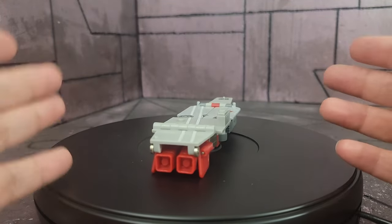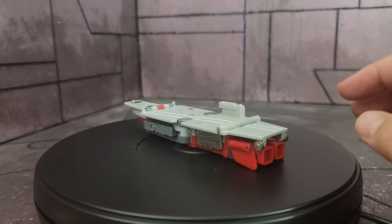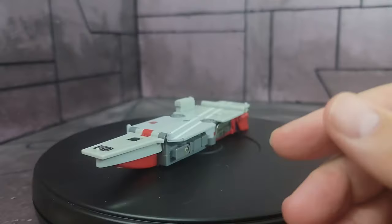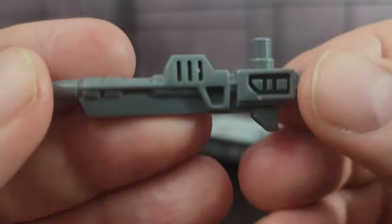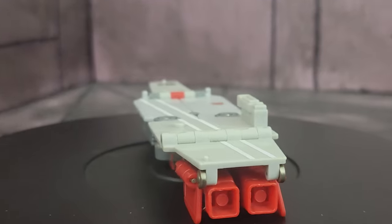First and foremost, let's take a look at the instruction sheet. He does come with a lot of accessories: he has two missiles — two of the same — he has an axe and a rifle.